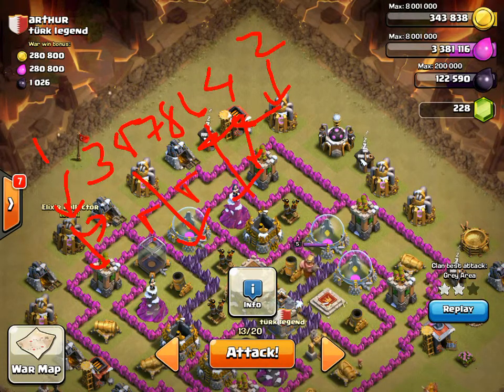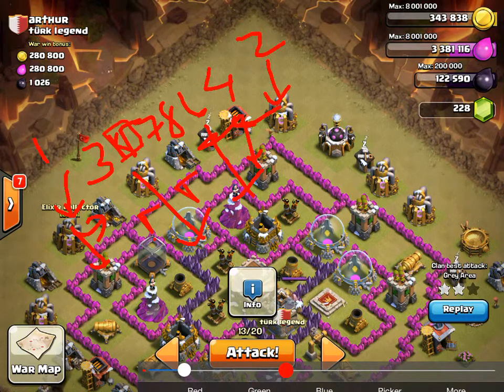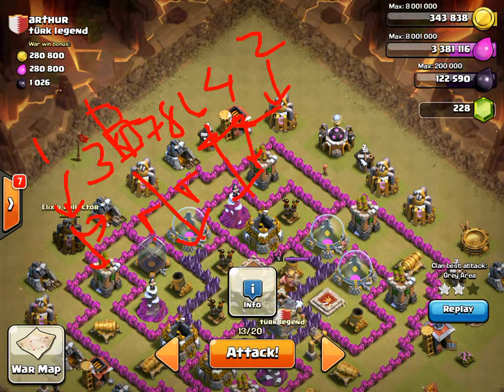There are 2 teslas here, so your dragons are going to start engaging those teslas. As soon as the teslas pop up, drop your clan castle — right as close to this elixir collector as you can, like right behind your dragons. But keep it very close to the elixir collector because the balloons travel really slowly.